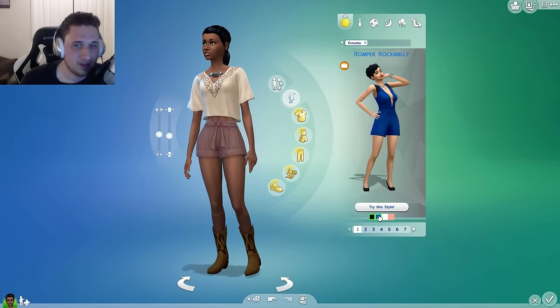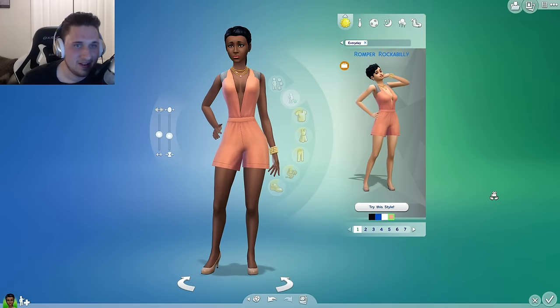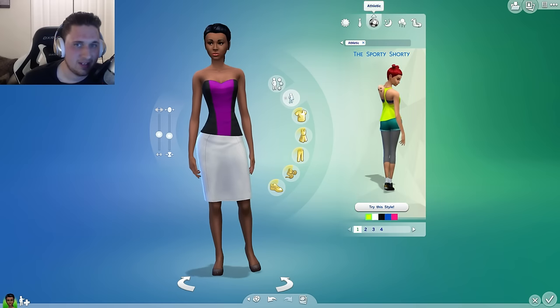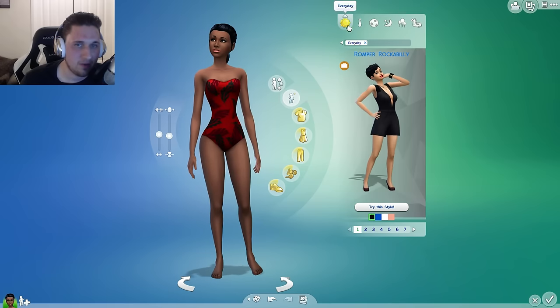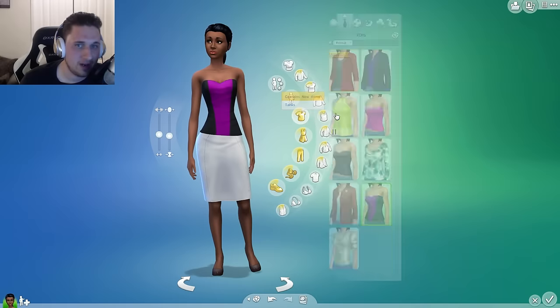And then we got this one. She's a classy girl. We're going to put her in this style look for her everyday. Now let's see if there's any new style looks for anything else — nothing in athletic, nothing in nightwear, nothing in party wear, nothing in swimwear. So there's only this for the new style looks.